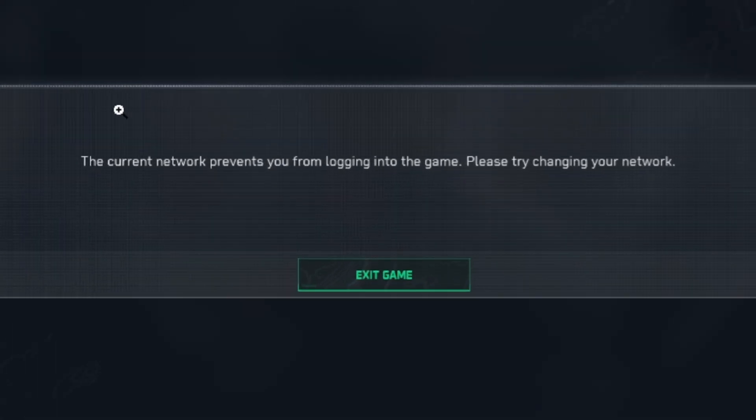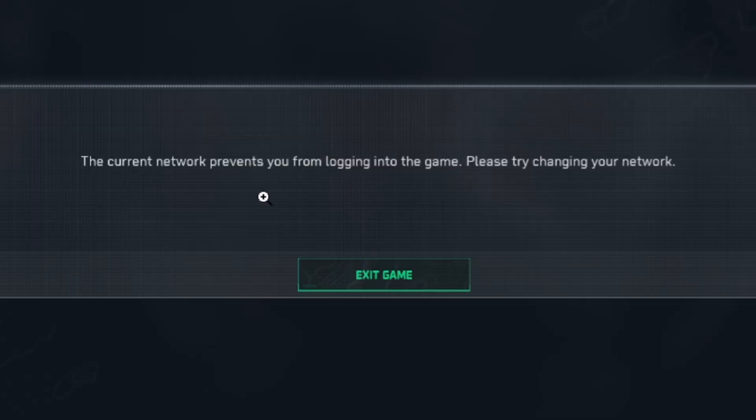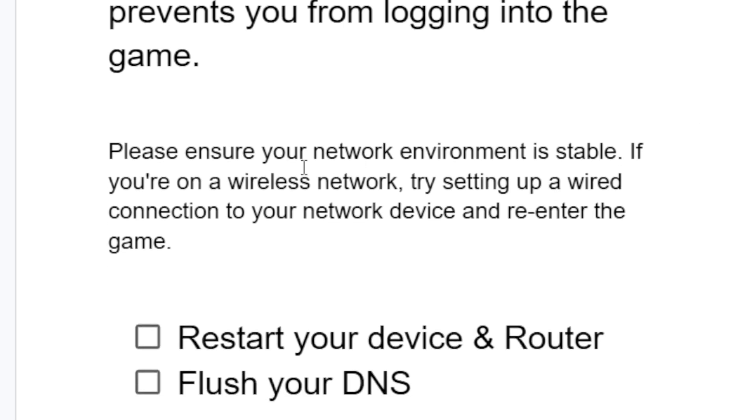If you get this error message in Delta Force which says 'the current network prevents you from logging into the game,' I will guide you on how to fix this problem. As you can see in the screenshot, this is the error message. To fix this issue, follow these steps very carefully.